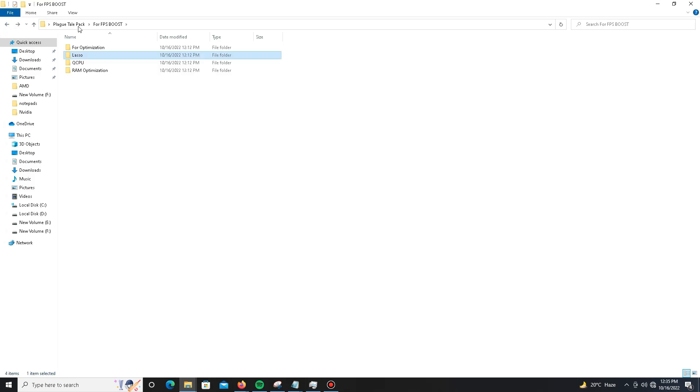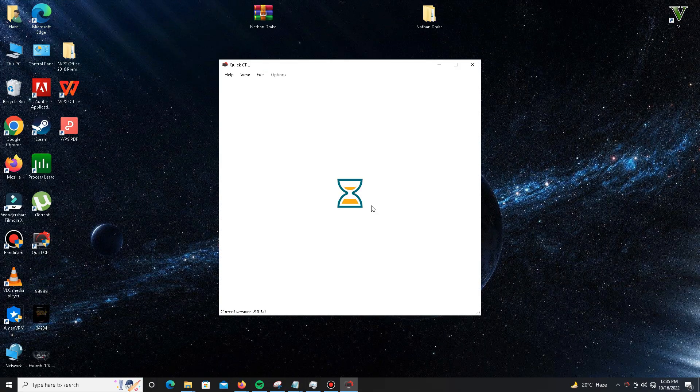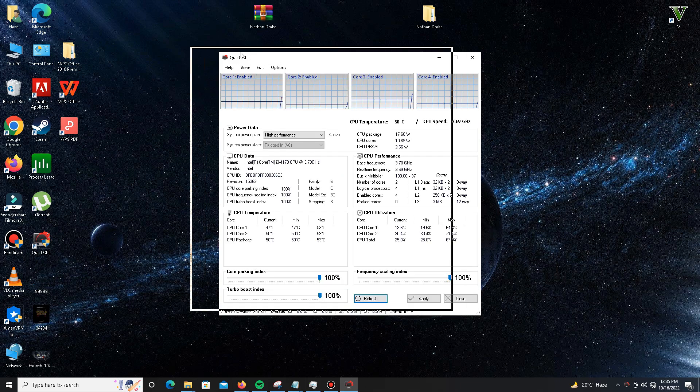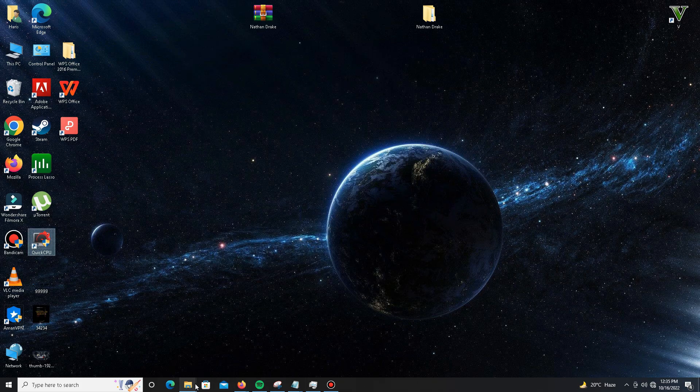Next, extract and install Quick CPU. Open Quick CPU and set the System Power Plan to High Performance — make sure to click the Make Active button. Set all the CPU core priorities to 700, then click Apply, click OK, and close Quick CPU.